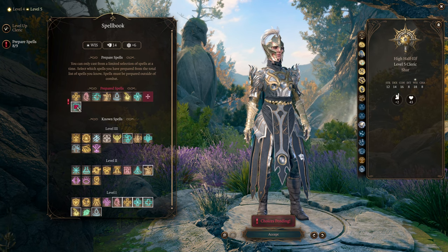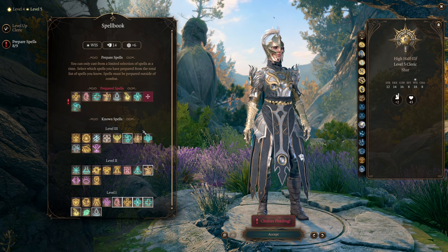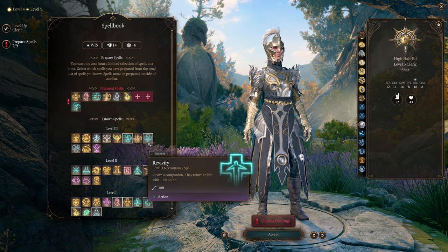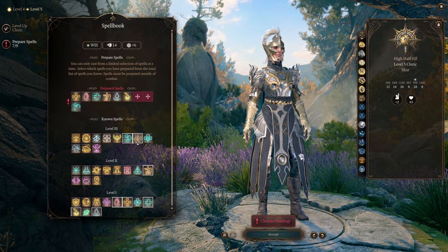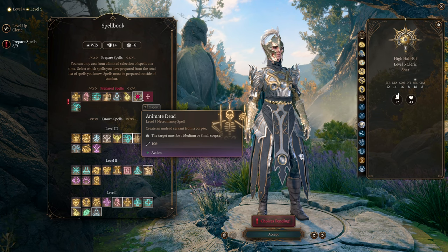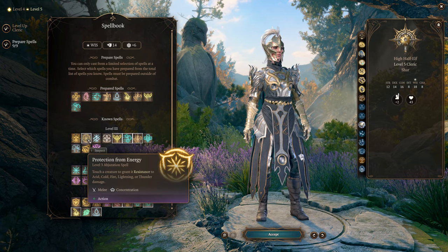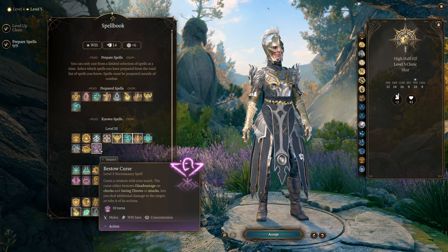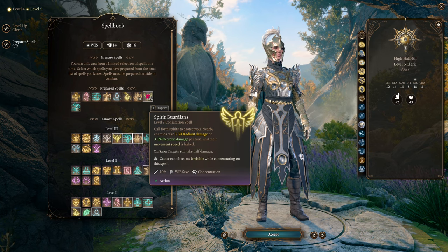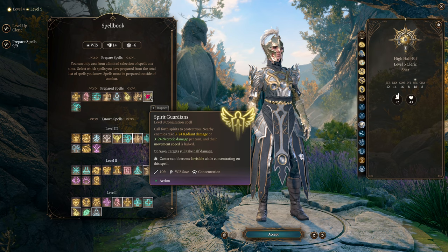At this point I suggest taking Mass Healing Word — the ability to get everyone some health back is really powerful. You should be using scrolls for Revivify when it comes up rather than preparing it. I quite like having Animate Dead, as the zombies are extremely valuable and you can get clever with their positioning. Even though you're a support cleric, you probably still want Spirit Guardians, because you can get in there and mix it up. Sometimes the best thing is to just get in enemies' faces and deal damage.